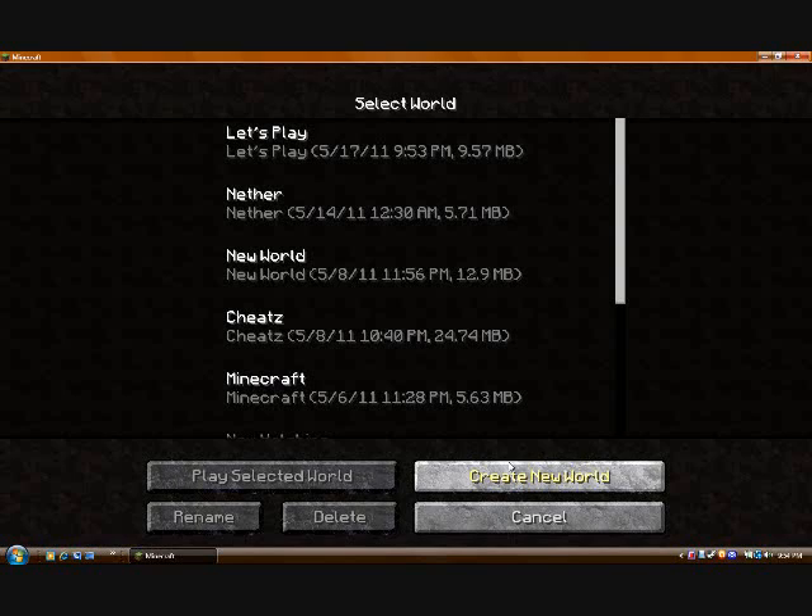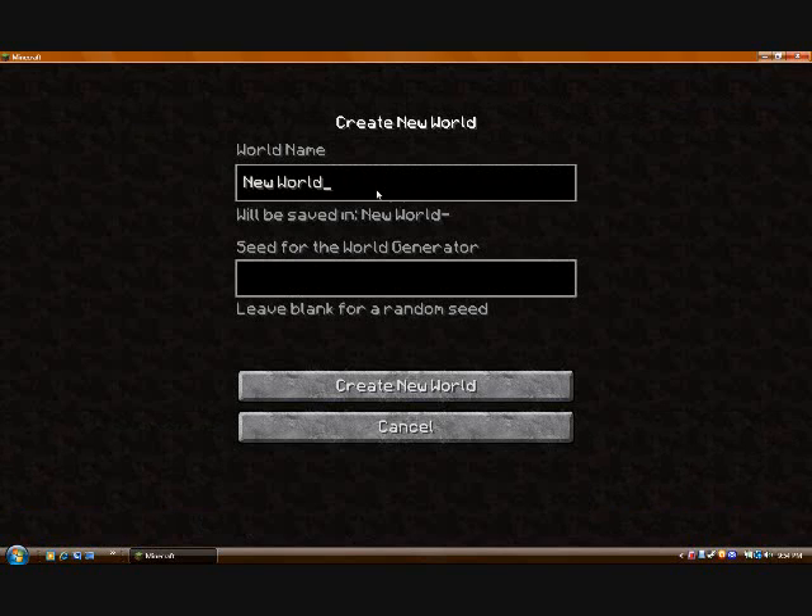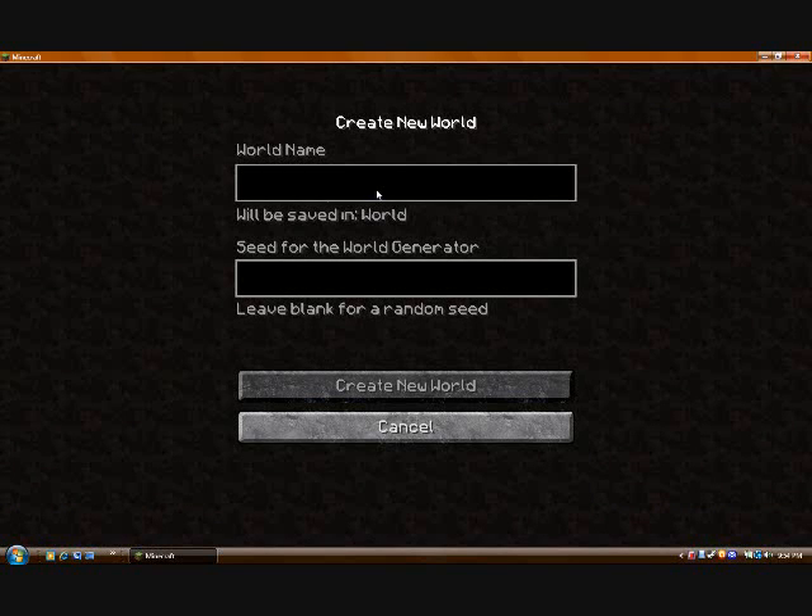What you need to do: you have to open up Minecraft, go into single player, and then go to create a new world. I'm going to name this world — since I already have one named Let's Play — I'm just going to name this one YouTube Let's Play. I'm going to make a seed so that you can play along in the same world as me.